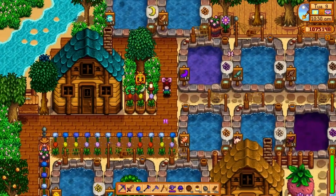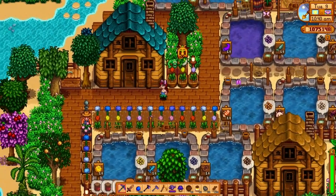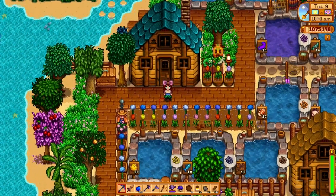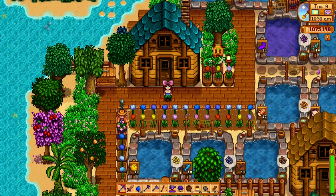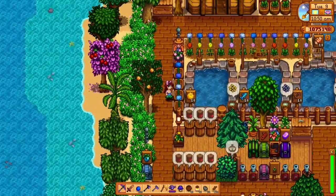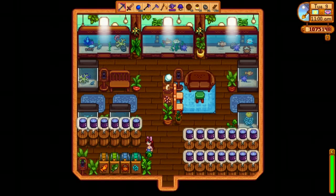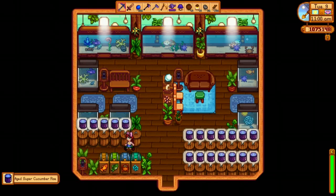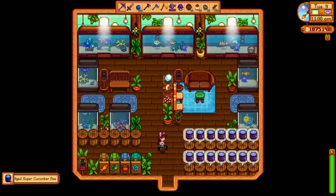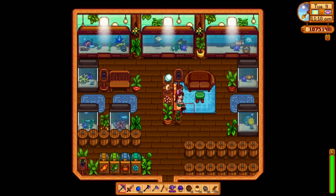Over here is where I'm keeping all my fish ponds — you can grab items from all the fish ponds from this side. I also have a little flower farm out front just because it's pretty. This is kind of where I have all my fishing, crab pots, and fish pond related items. Inside I'm working on all my roe, and I have all the fish and coral and things I've caught just on display in here — it's like a little aquarium in Stardew Valley.